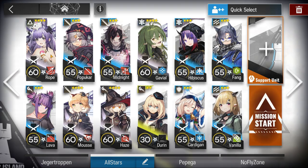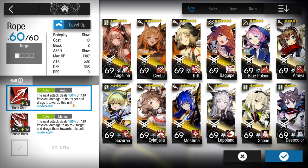Here's the squad composition: Rope or any puller, skill 1 at least level 4.